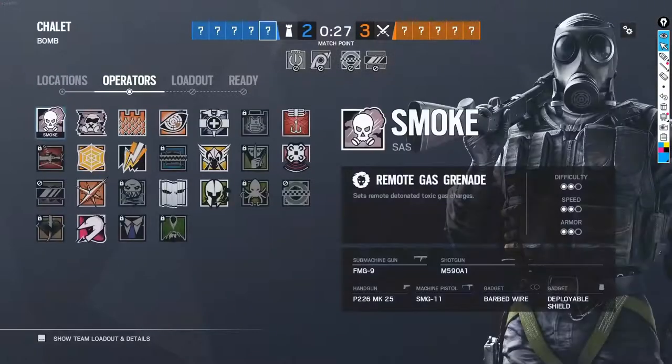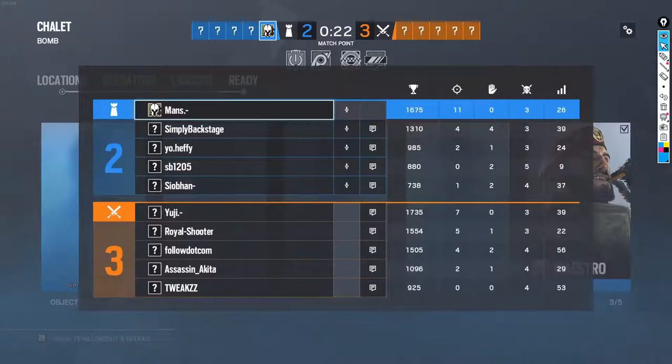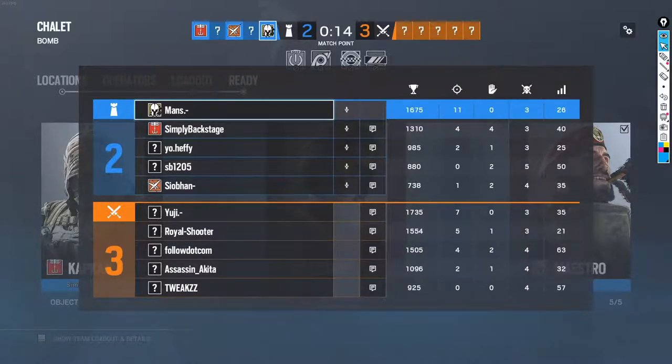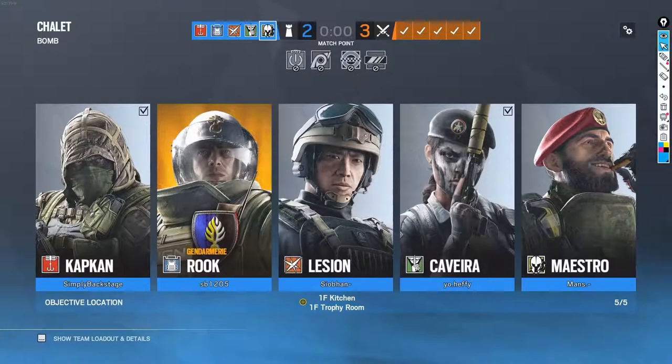So now we're going back to kitchen trophy. It looks like you have your set operators for each site and how you want to attack, which is good. But be cautious — if they know how you're going to play they could counter you and now you don't know what to do. I'd always recommend having three to four operators you can pick on any given site for both attack and defense, so you have flexibility without giving away too much to the enemy.